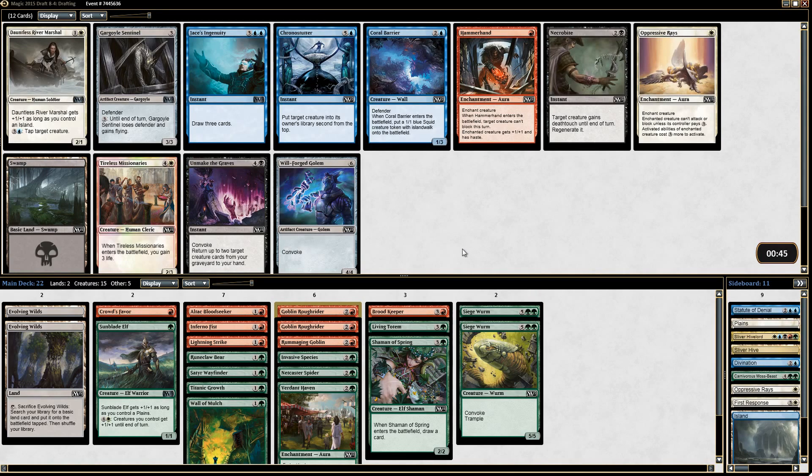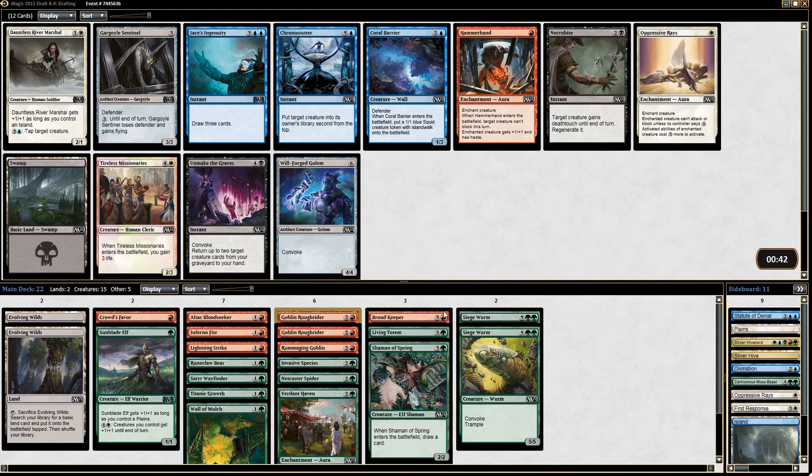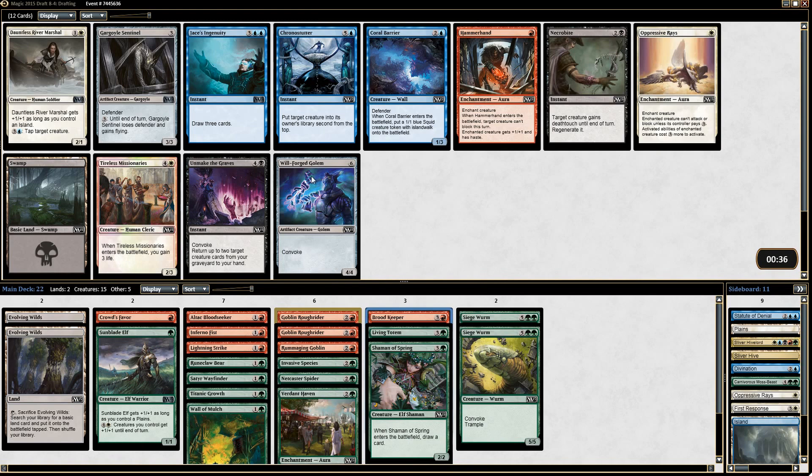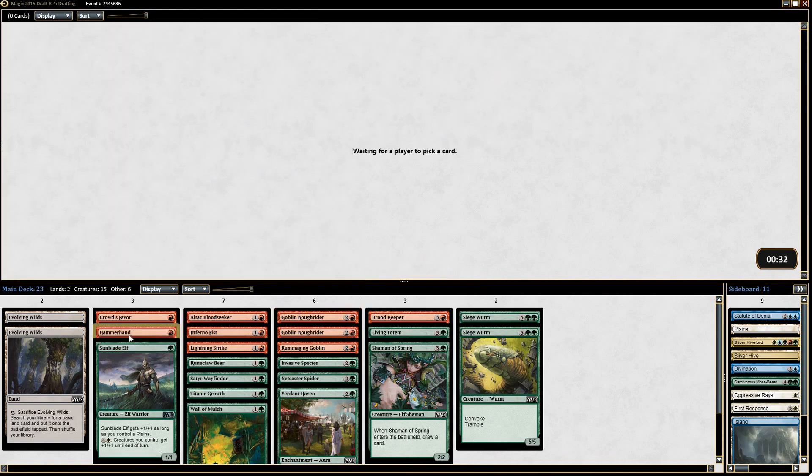Hammerhand or Willforge Golem here. If I take the Hammerhand it's pretty good in the deck — it can just get in a bunch of damage or work with Broodkeeper. Or I can just take another big fatty with Willforge Golem. I think we just want the Hammerhand; it goes a little better with what we're trying to do.